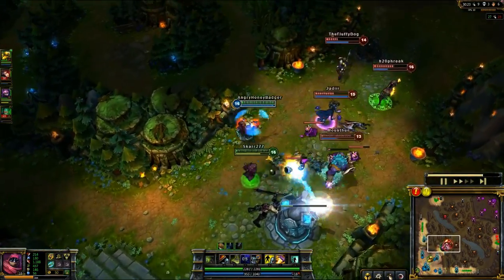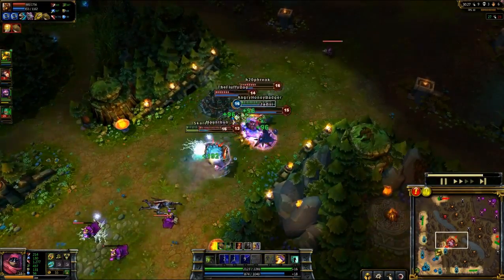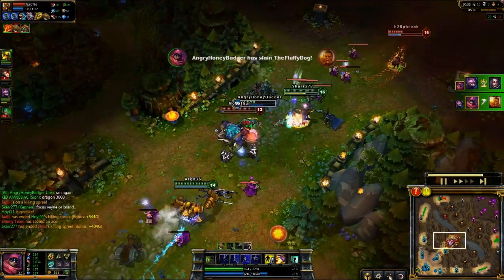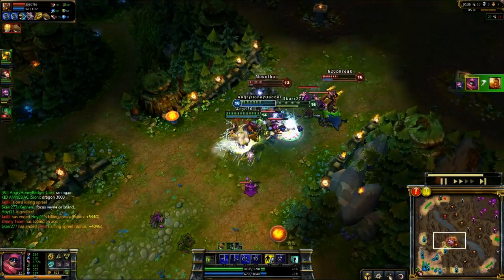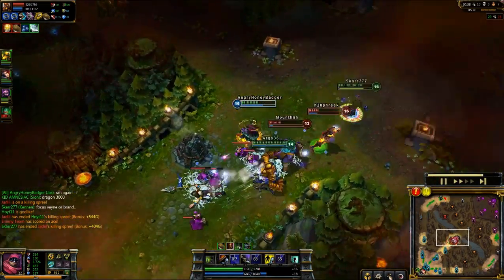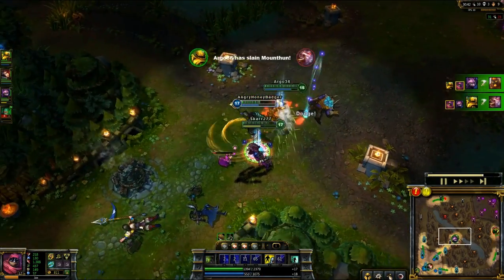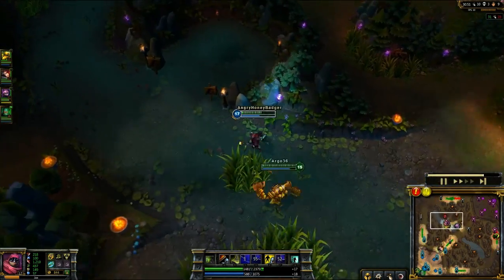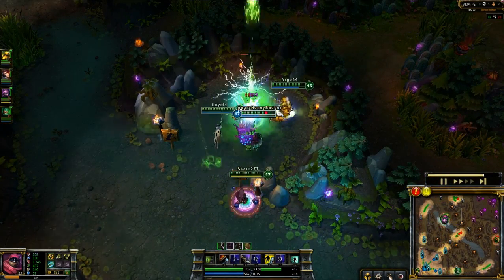I'm going to jump back into the team. I'm going to stun the Vayne and Brand — Vayne actually went invisible for her ult. I'm going to pick up the kill on Jinja, and Ken is going to pick up the kill on Vayne. Brand moves back in so it's time to move in towards him, and he's going to die. I pick up an assist, then another assist on Alistair. We kill four of them while their Nasus is apparently just farming lane, which is smart — he should farm — but you probably should help your team out too.